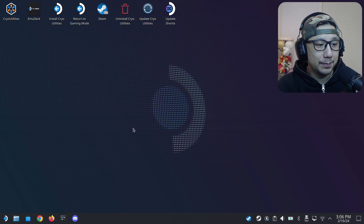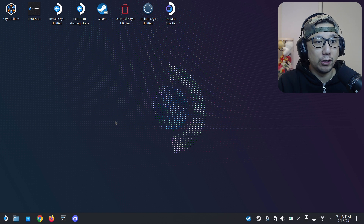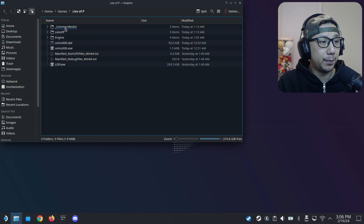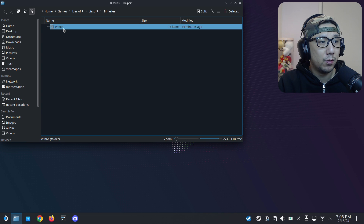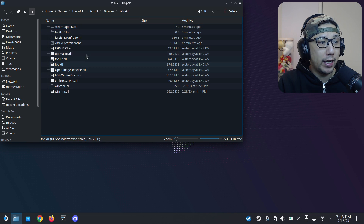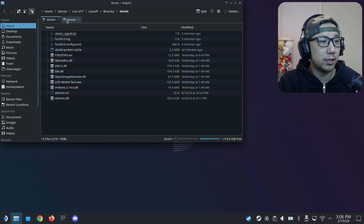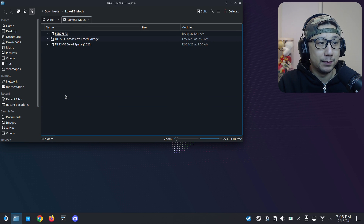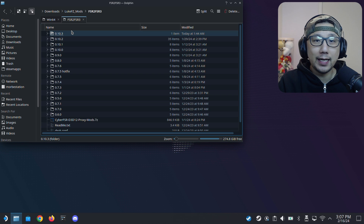Welcome back to my Steam Deck desktop mode. First thing you need to do is locate your games folder. Open the Dolphin file manager - mine is in Home > Games > Lies of P. Inside there's another folder called Lies of P, go inside and then go to Binaries > Win64. This is where your exe is and where you put your mod files. Open your mod files - I have mine in the Downloads folder under LukeFZ Mods > FSR2 FSR3.